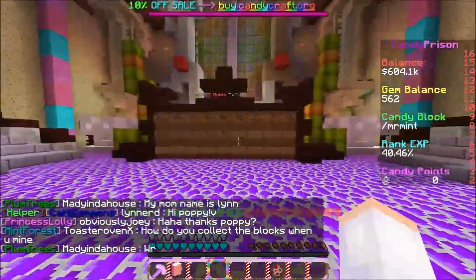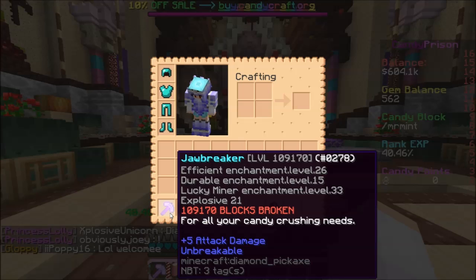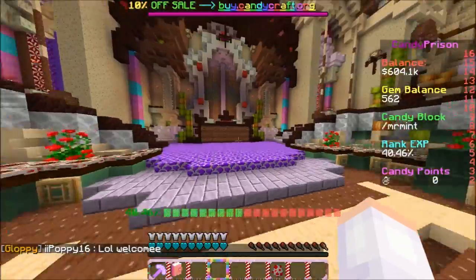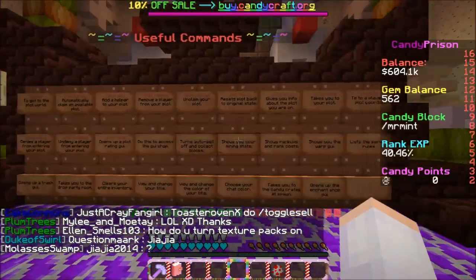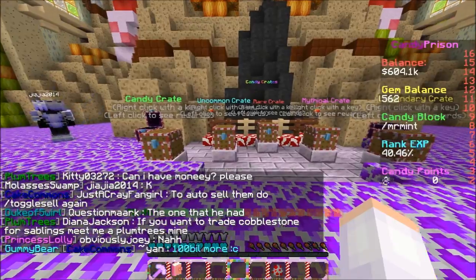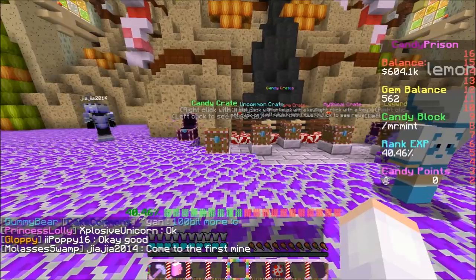Over here you have the rules — I don't think I'll go into those, but you guys can come in and read them. When you spawn in, you'd spawn in with some diamond armor as you guys can see, a pickaxe, candy tutorial book, and a candy rabbit. I'm not 100% sure how the candy rabbit works still. These are useful commands that you guys can use, so definitely check this board out. Also there are crates here, which I haven't gotten keys for. I'm not sure if they're going to do a voting thing where you guys can vote to get crate keys, but right now all I know is you have to buy them.